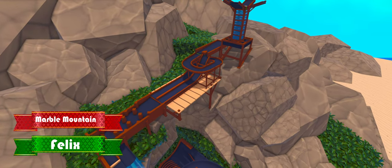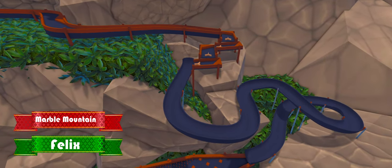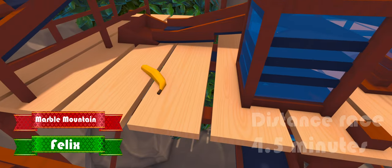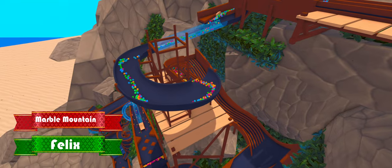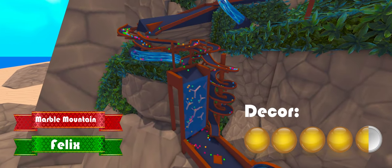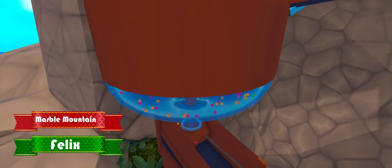The final map of today is going to be Marble Mountain, made by Felix. This map has been built on a mountain and features a lot of creative obstacles for marbles to overcome. It is a distance race with an approximate time of 4 and a half minutes. The track looks great — it's built upon a mountain, the track colors fit into the scheme, just the right amount of vegetation, and it even features a banana, giving it 4 and a half stars on décor.